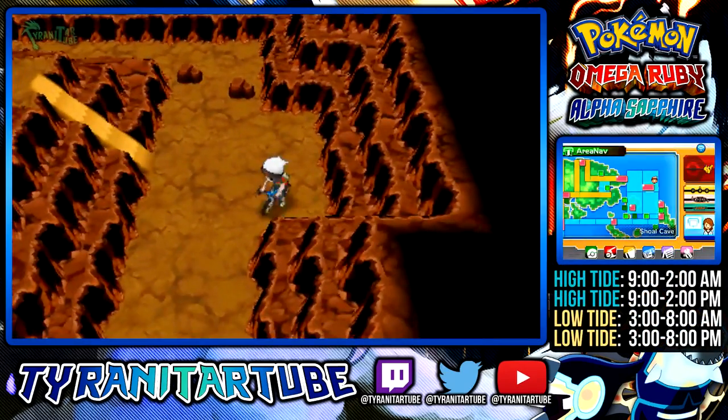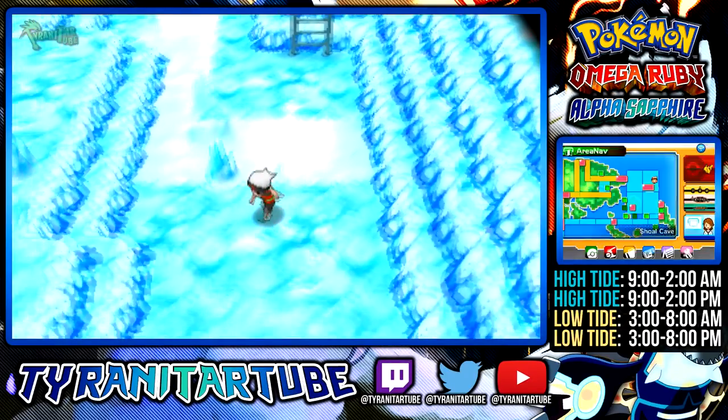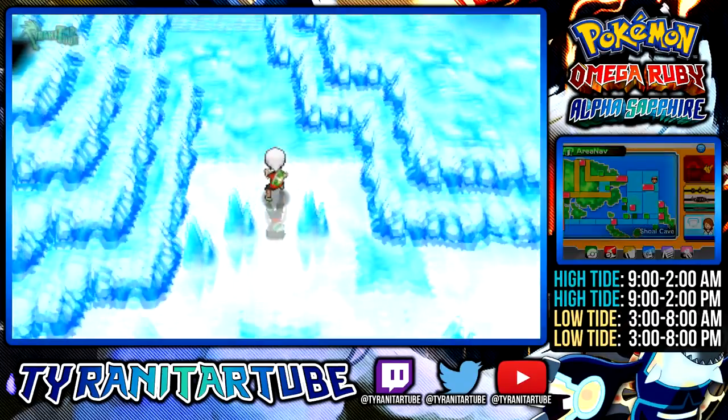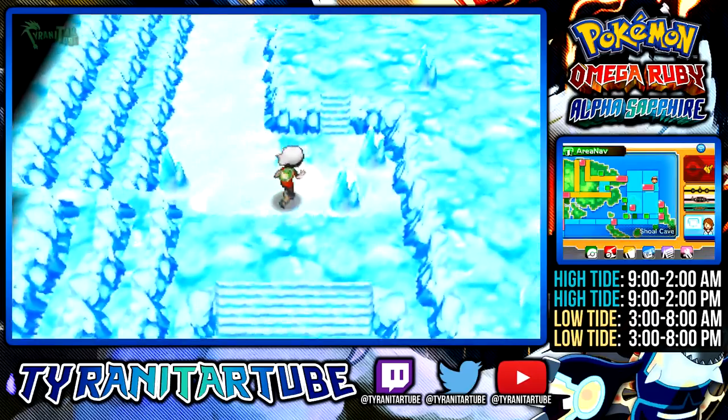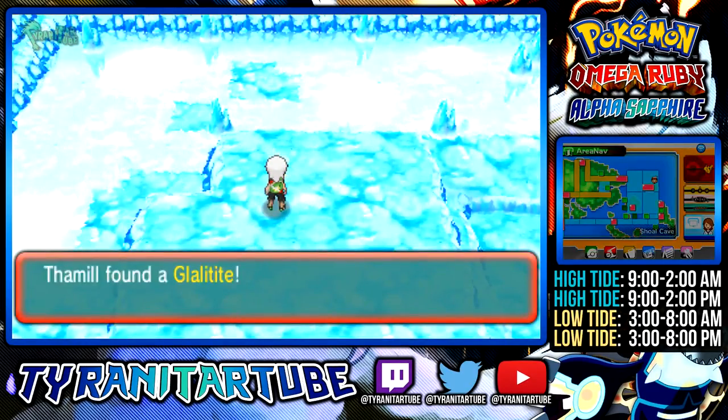The Glalitite can be found in Shoal Cave north of Mossdeep City. To get the Mega Stone, you'll need a Mach Bike as well as the tide to be low in Shoal Cave. Push the home button and if the time falls between the low tide times on screen, the tide will be low. Follow my lead through the cave into the basement and around the ice puzzle and you'll find it on the floor.